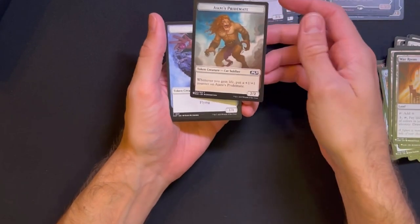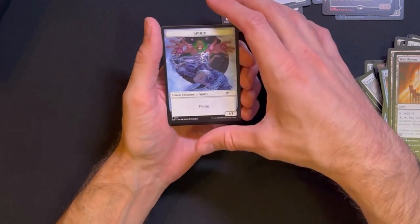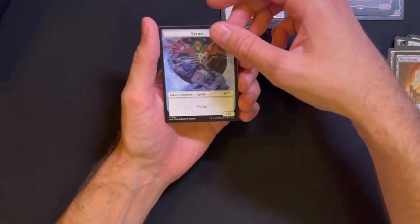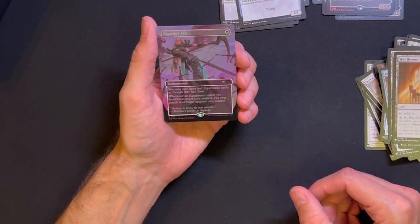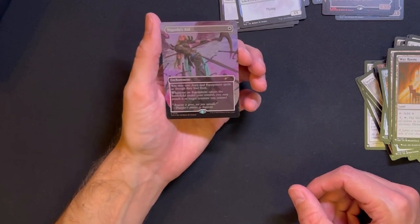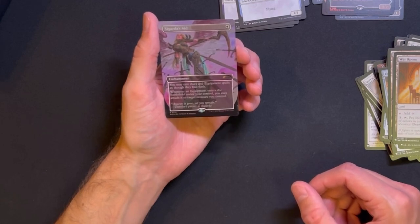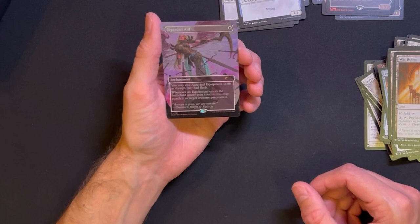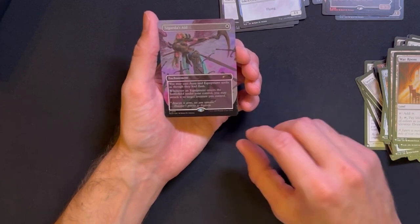Here's Ajani's Pridemate token, and a Spirit token. And then we have the last card which is Sigarda's Aid - oh, that's good looking art. 'You may cast Aura and equipment spells as though they had flash. Whenever an equipment enters the battlefield under your control, you may attach it to target creature you control.' Yeah, that is also a good one.